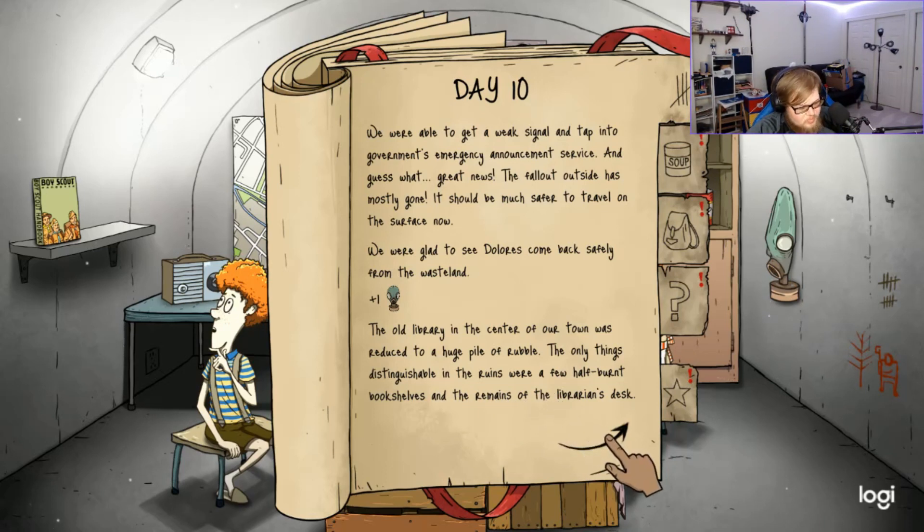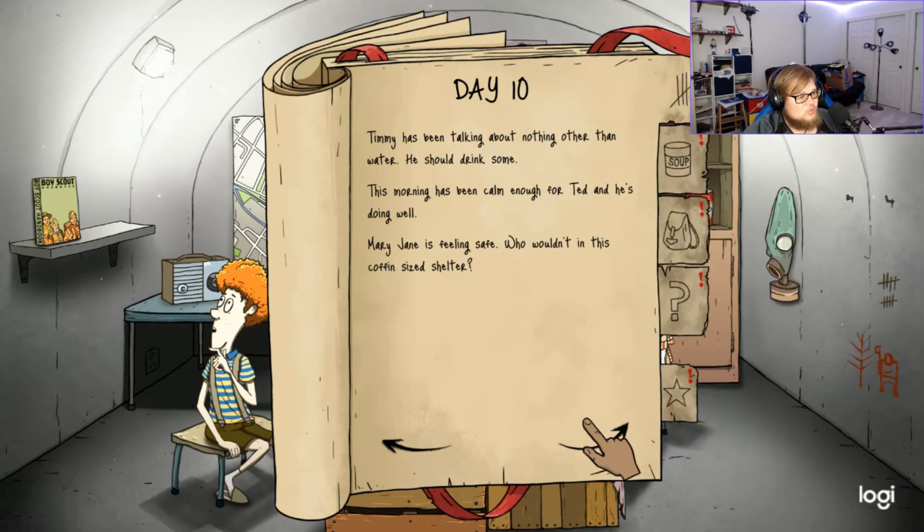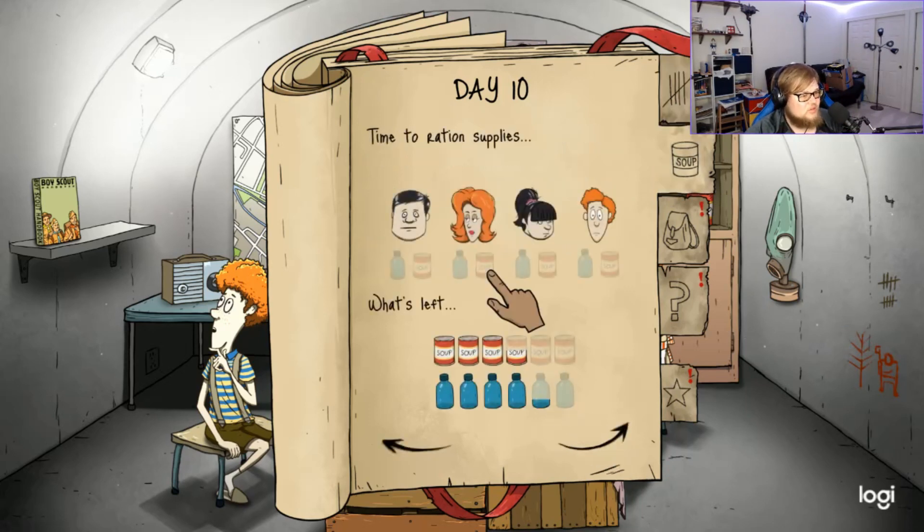We got a weak signal and tapped into the government's emergency announcement service — great news: the fallout outside is mostly gone, it should be much safer to travel on the surface now. We were glad to see Dolores come back safely. The old library was reduced to rubble. Under the librarian's table we found a lunchbox and some food. Under the debris we found some water bottles — a bit dusty but the liquid looks clean.